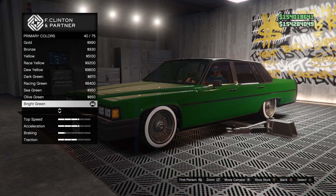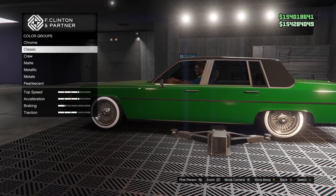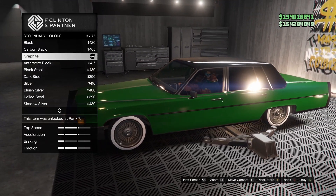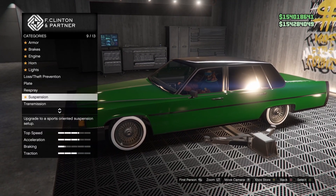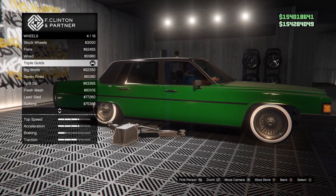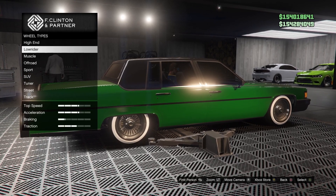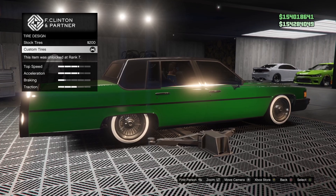On the colors, it's Classic Paint, Bright Green on the Primary. Secondary is Graphite. For the Wheel Type, I got the Triple Golds with the White Wall Tires. And the Smoke is just Light.